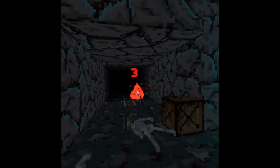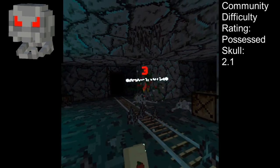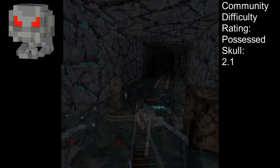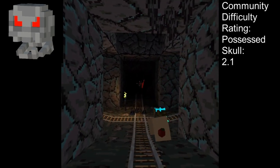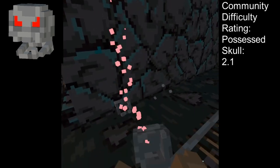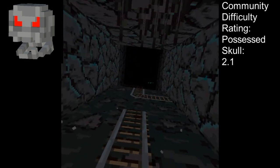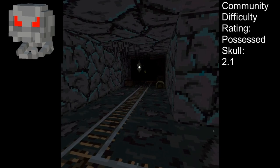The Possessed Skull is a peculiar enemy that launches itself at the player in an attempt to deal damage. At this stage in the game, it's very likely that one melee attack is enough to slay the Possessed Skull. However, the Skull is resilient to ranged damage from a throwing knife, so don't expect to defeat it quickly that way. Possessed Skulls also typically spawn in groups — if you see one, expect more.